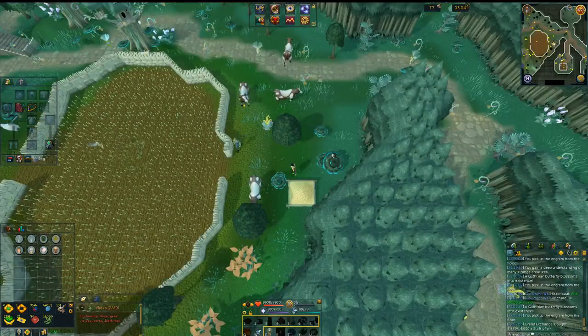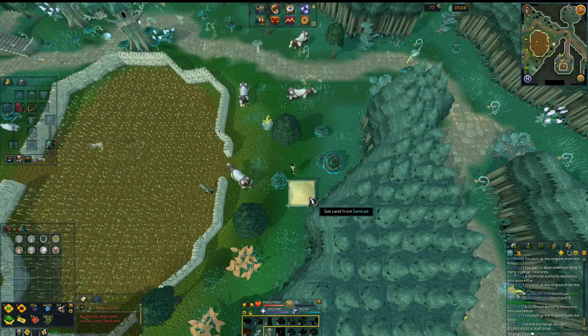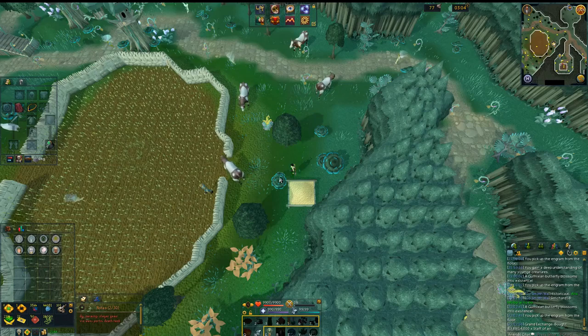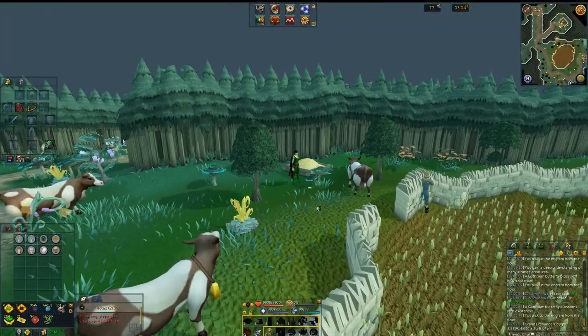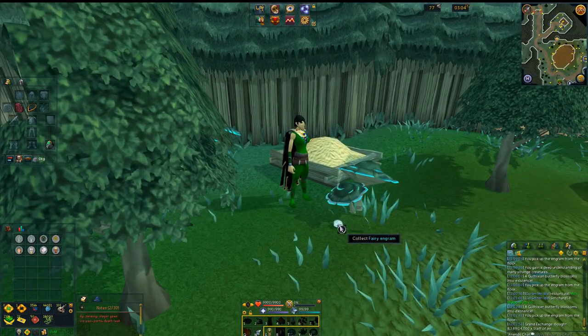The next engram is going to be in Zanaris, and it's a pretty tricky one. You're going to want to go by the sand pit and there's going to be a mushroom right next to it. If you have your camera facing north, you cannot see it at all — you actually have to spin your camera around and look underneath the mushroom to see the engram. Make sure you're looking underneath the mushroom or just scrolling around with your mouse to catch it.